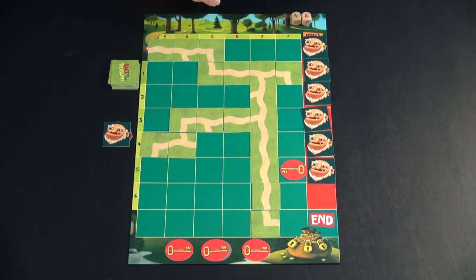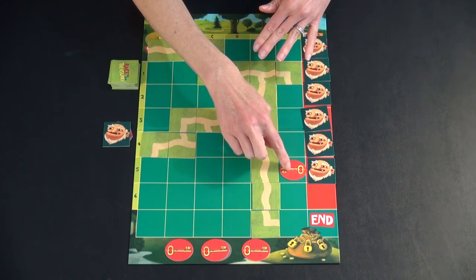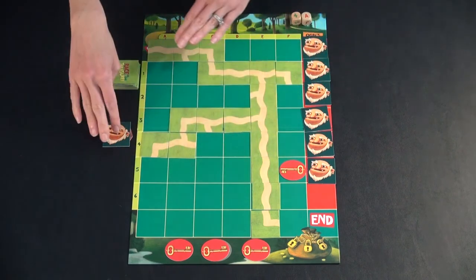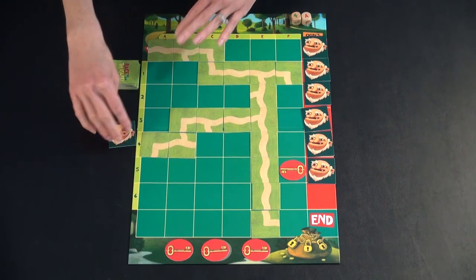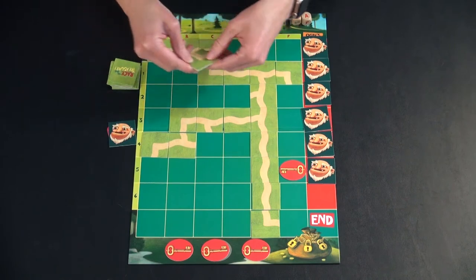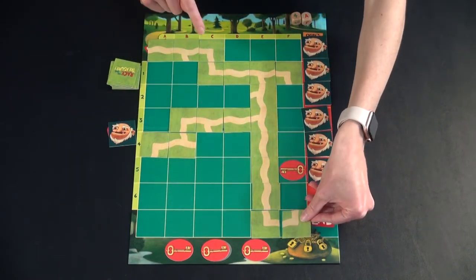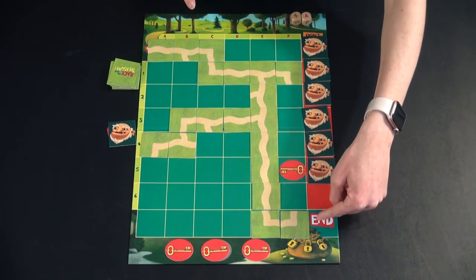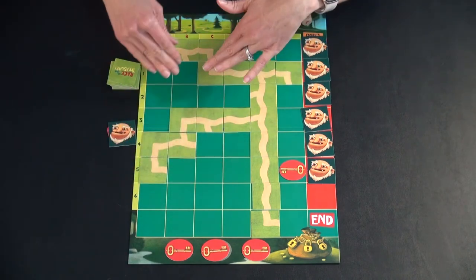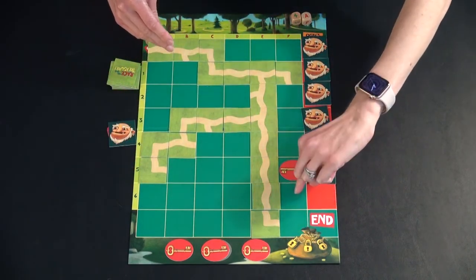Here's what the end of a game might look like. As you can see, we've collected three of the four keys — we didn't even bother going to get the fourth one because there's no incentive to do so. One ogre has been taken out with the ogre snack. The next person draws a tile and at this point they're trying to get to the final spot. If placing it there would block the path, you can place it on a different part of your path — it's a bummer because it's not advancing you to the end, but it's also not blocking you.